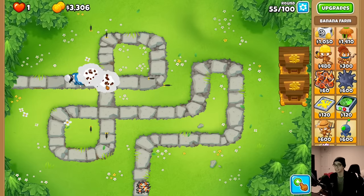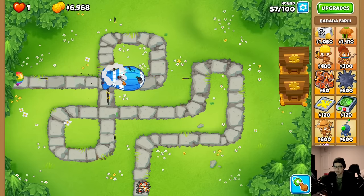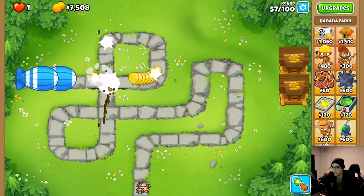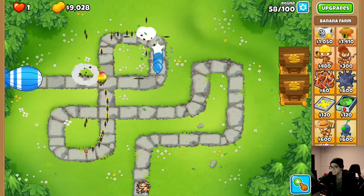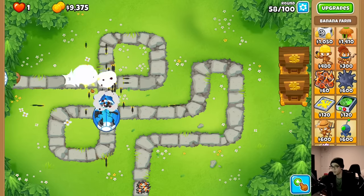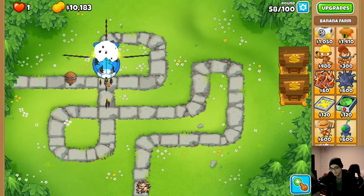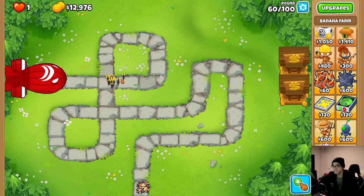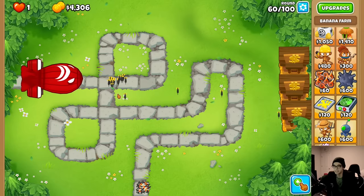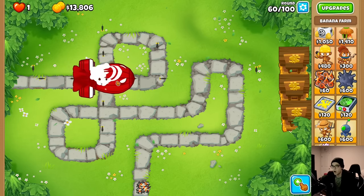I don't know if you guys saw the old mod version of this, but you couldn't upgrade it - it was just one damage, one pierce, and you had to click on balloons accurately. But now look at this guy - he had a glow up and a half. He's popping MOABs, fortified ceramics, everything. Can we take down a BFB? BFBs are strong. Let's put down another bank and collect.